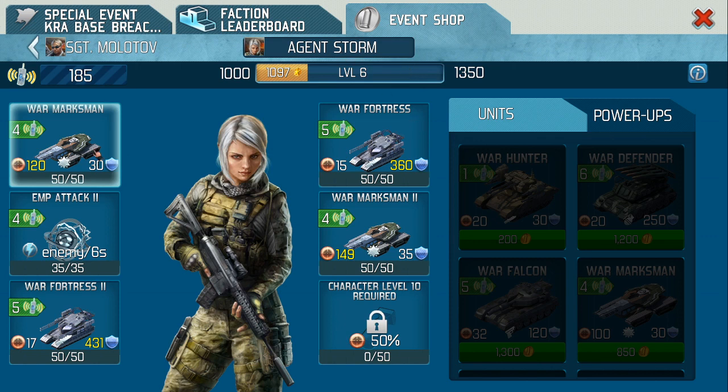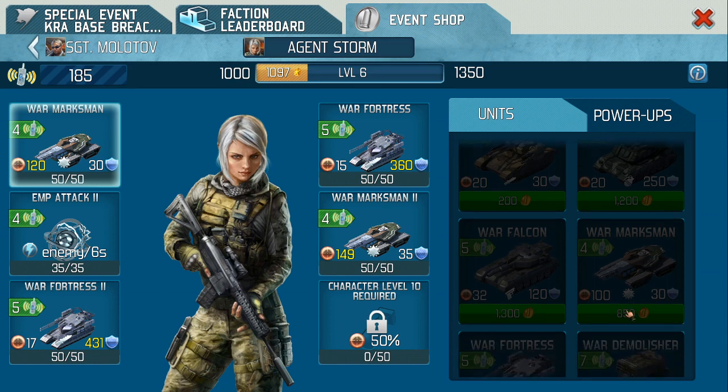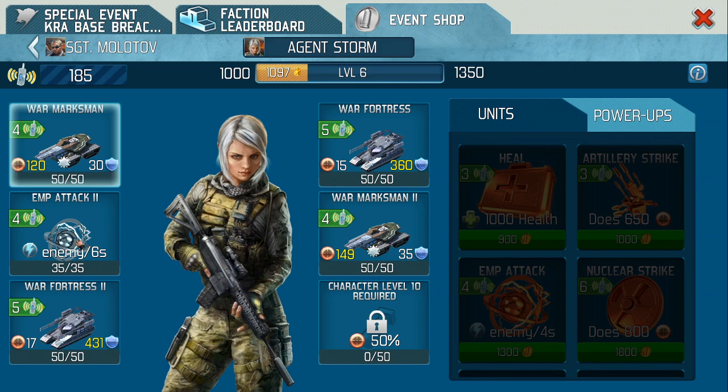Agent Storm — we upgrade the vehicles. When we start off on level one, what I always do is I use cash-only units. It means anybody in your faction can play this. On cheap cash units, there are War Fortress and War Marksmen. War Marksmen are 850 for a full refill. EMP attacks — that's the only power-up I use, EMPs.